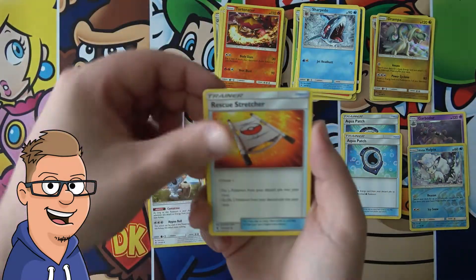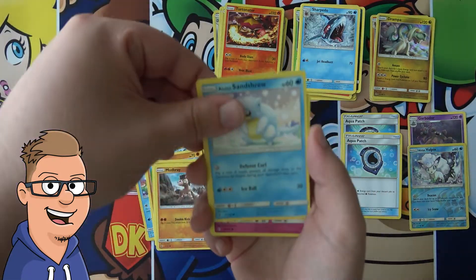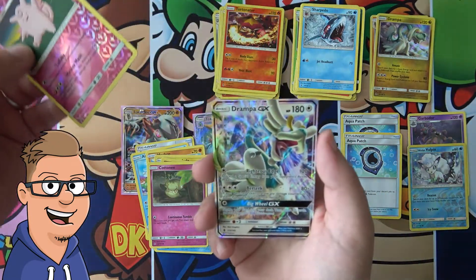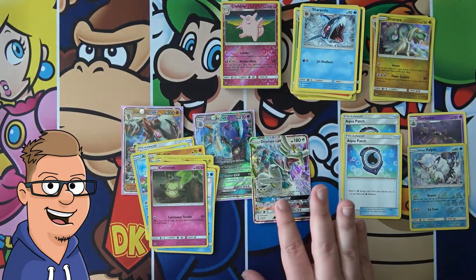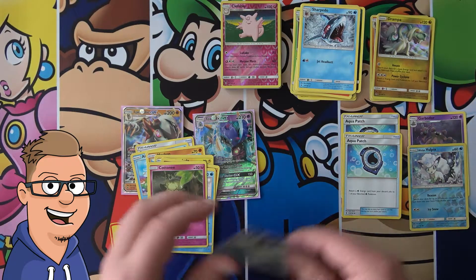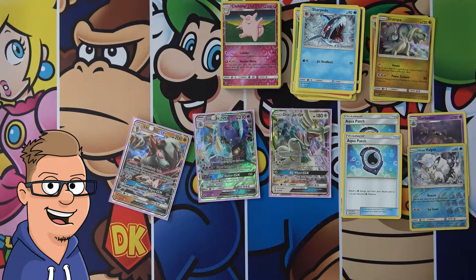Comfey, Rescue Stretcher, the one I can't pronounce, Machop, Alolan Jolteon, Mudbray, Alolan Sandshrew, Cottonee, Clefable reverse - and yeah, okay. I sounded disappointed, I know, because I really wanted to pull a Hyper Rare or Secret Rare. But technically Hyper Rares are Secret Rares, so yeah, what are you going to do? But this pack opening has been yeah, pretty good. Let's just say that.